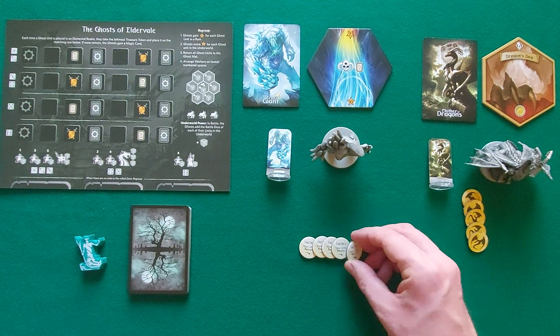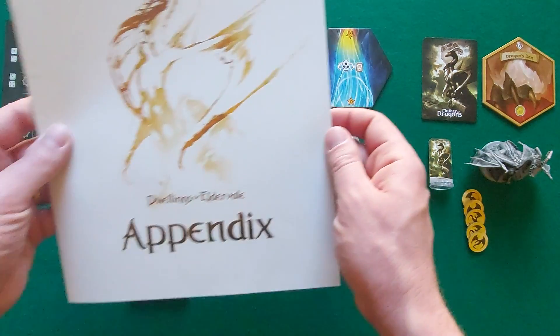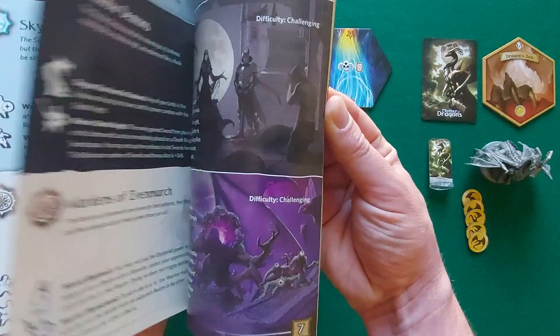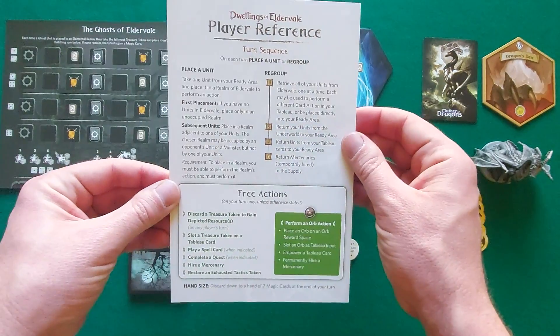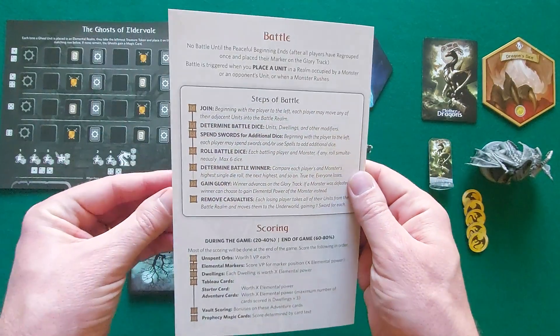There is also a Tactics Token variant. Beyond the rulebook, an appendix details races, cards, and monsters. Finally, each player receives a player aid sheet covering turn sequence, actions, battle phases, and final scoring.